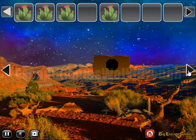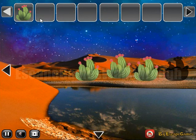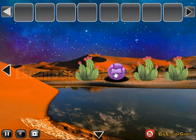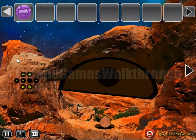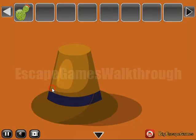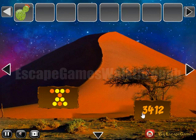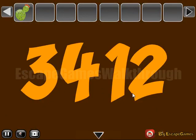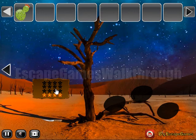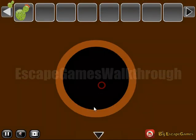Then go in here to place all of them and get the orb to go further to the second part of this desert. Here's one more cactus to take. Then go again to the right. Here we can see a hint: three, four, one, two. Let's set the same levels here — three, four, one, and two. We've got one more cactus.